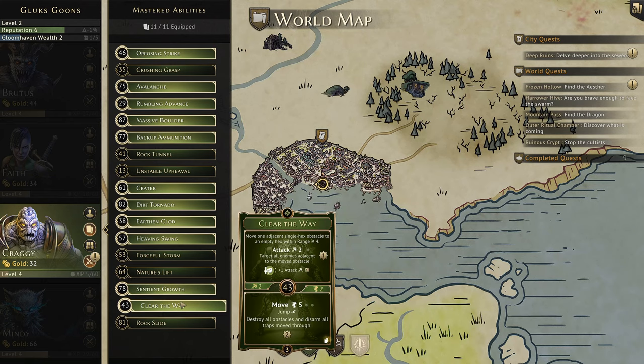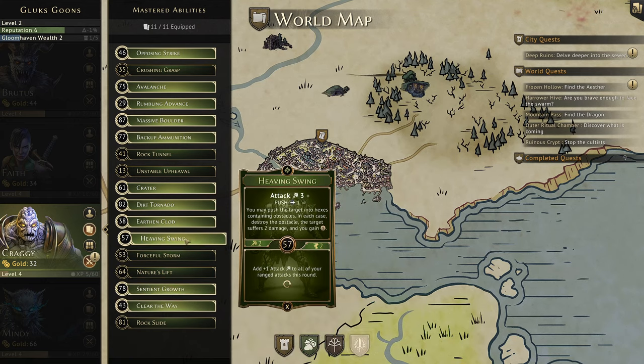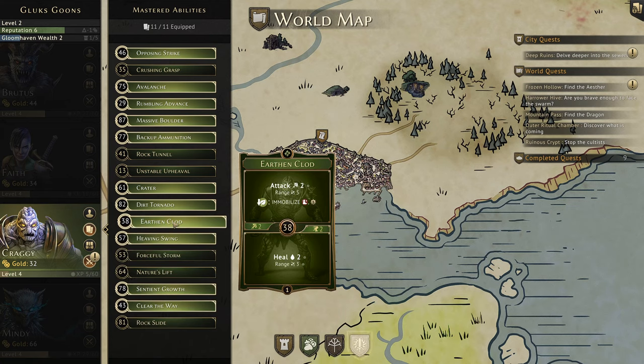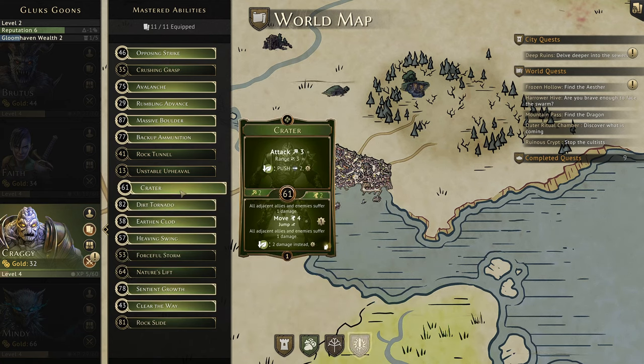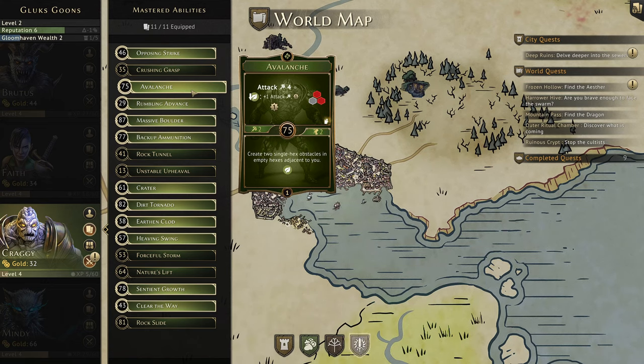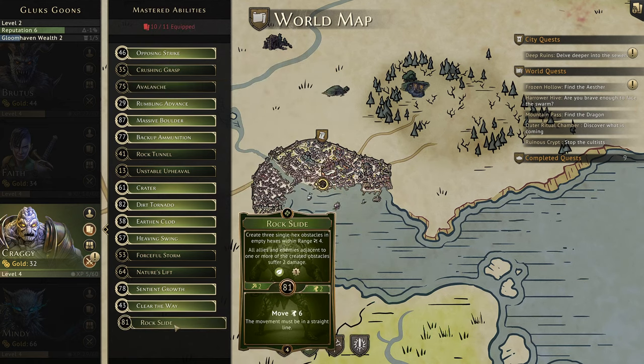Move one adjacent single-hex obstacle — we want to keep the create and move ones. Heavy Swing pushes something into an obstacle for two extra damage, and that's not an attack so they don't get a chance to defend with shield. Things like Heavy Swing, Clear the Way, and Rock Slide are all going to become quite synergistic with each other. So that begs the question: what do we get rid of? I think we can get rid of Avalanche — I rarely play the attack on top because it's a burn — and if we're creating three obstacles up to four hexes away, why not?